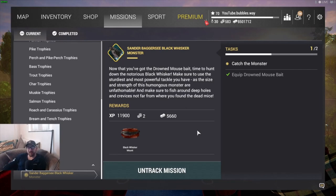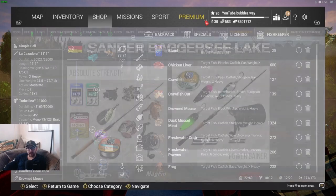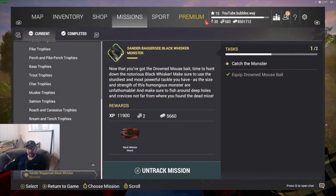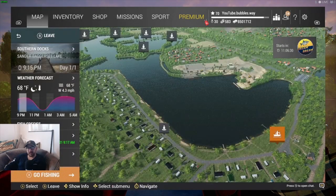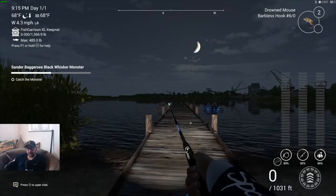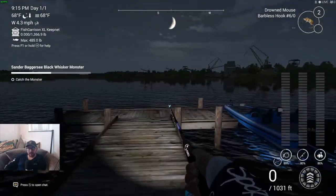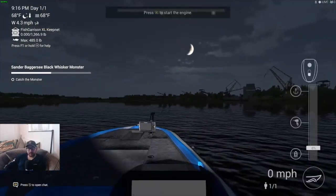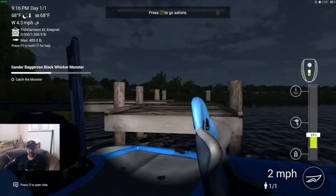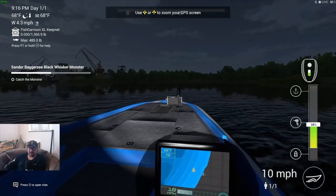Before we catch the fish monster itself, we first have to get the drowned mouse. I did make a video on that yesterday, so check that out if you're interested. This one is the Sandabagasy Black Whiskered Monster. I've already come down here to Seven Docks and changed to peak time. The drowned mouse didn't take long to catch, so if I catch this catfish quickly this is going to be a really fast mission.